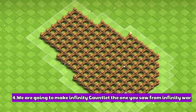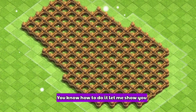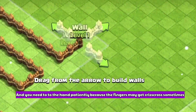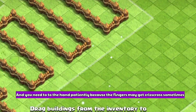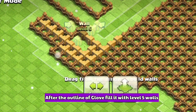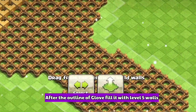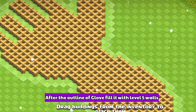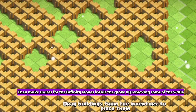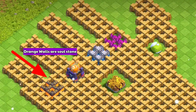At number 4 we are going to make the Infinity Gauntlet — the one from Infinity War. First, make a glove-like hand by having a structure like this. You need to do the hand patiently because the fingers may become crisscross sometimes. After the glove is made, fill the spaces between them with walls and upgrade them all to level 5 to make it look golden. Then it's quite simple: make spaces for the Infinity Stones.